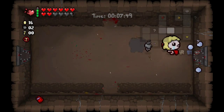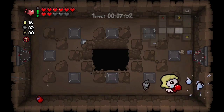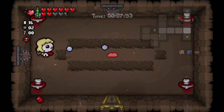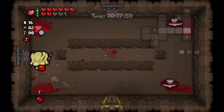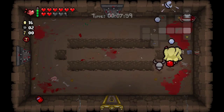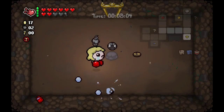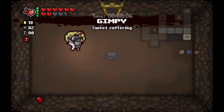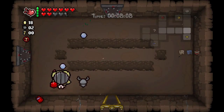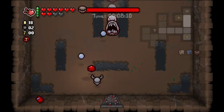We're going to get the golden key, so that means we will have free access to the item room and to the shop, which could be big. We get Gimpy — okay, that is actually huge. When we take damage it could end up dropping Soul Hearts, which will make some of these backtracking scenarios a little less terrible.